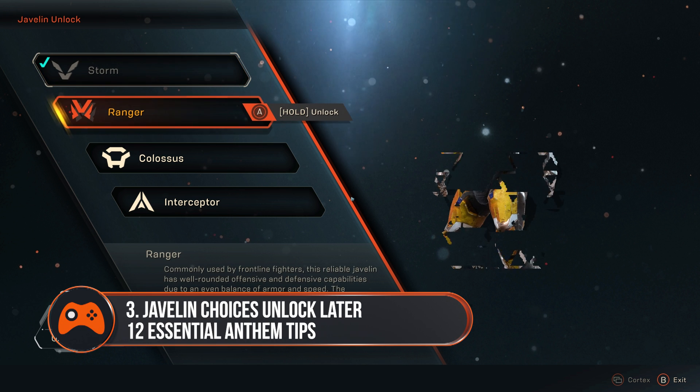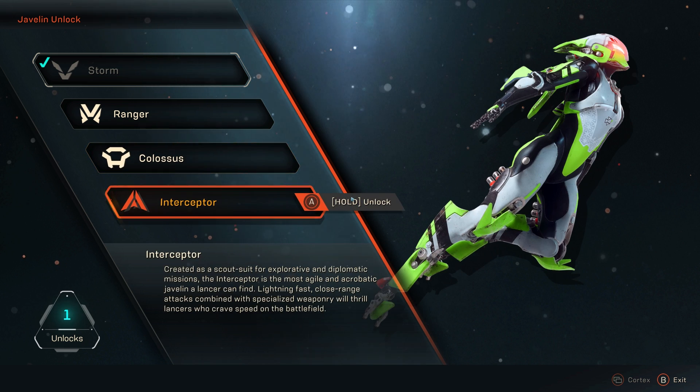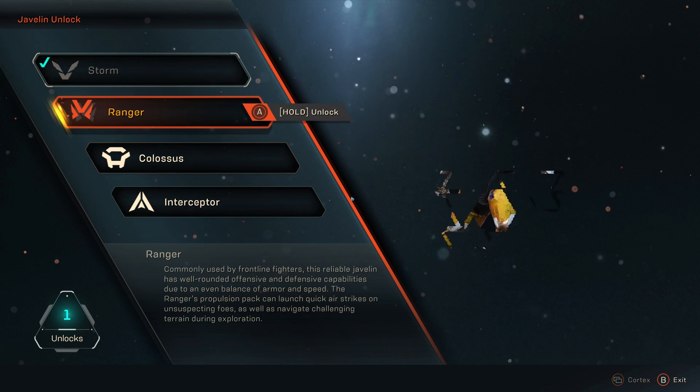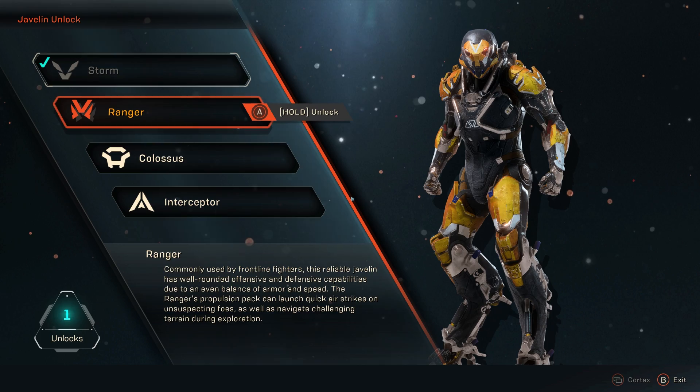Javelin unlock levels will give you other javelin choices later. You unlock other javelins basically by playing the game. You finish the opening mission at level 2 and can unlock any javelin of your choice. After that you get a new javelin unlock at level 8, 16 and 26. Each time you can unlock anything you want.